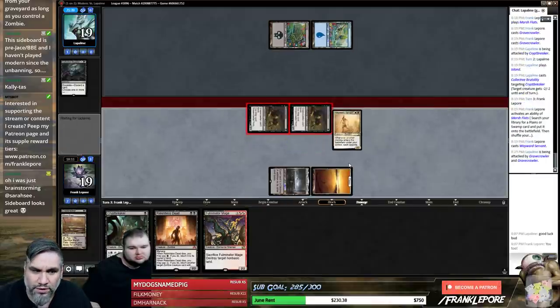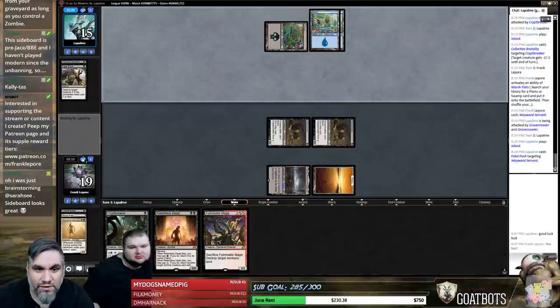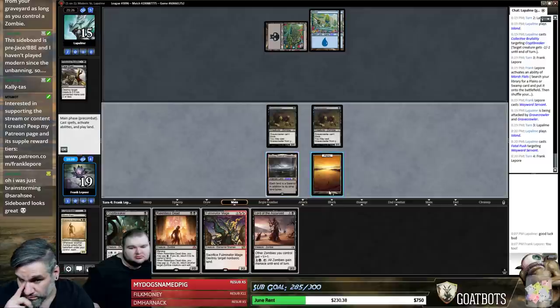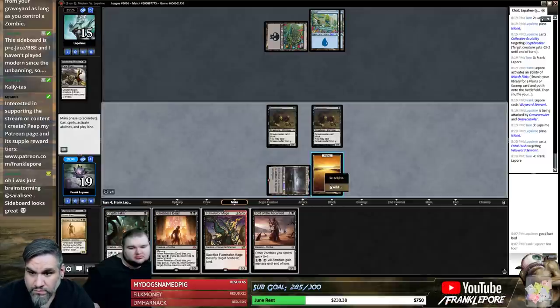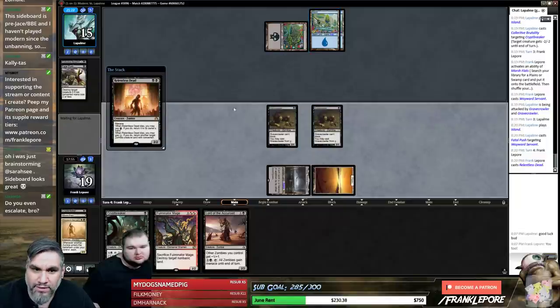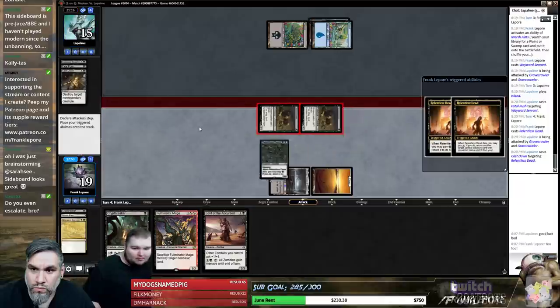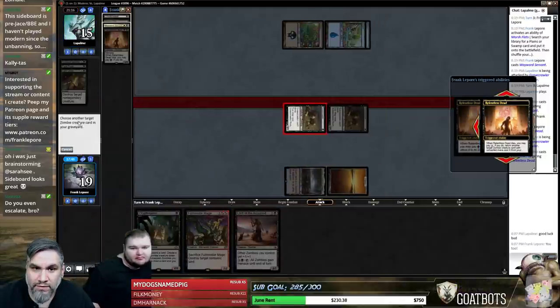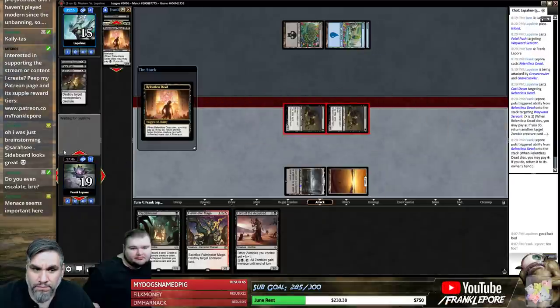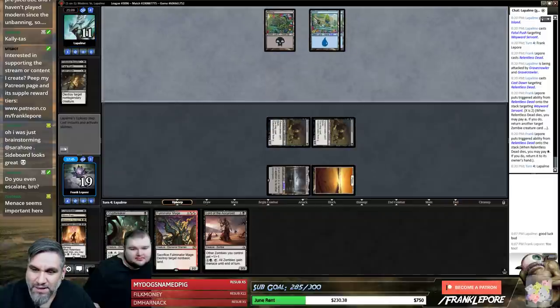If they haven't played anything on turn two and their first play is Collective Brutality — fine. They didn't even escalate. Just Fatal Push? Okay. I'm saving this Cryptbreaker — if they have Spellstutter Sprite here, they can't counter Gravecrawler, but they could counter a Cryptbreaker. I'll choose Wayward Zombie. I think they just brought in mono removal, which is fine — we have Gravecrawlers.